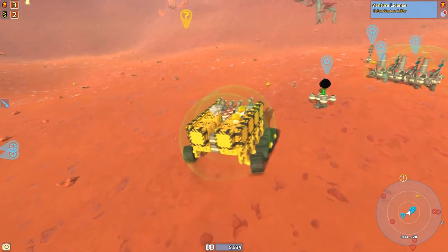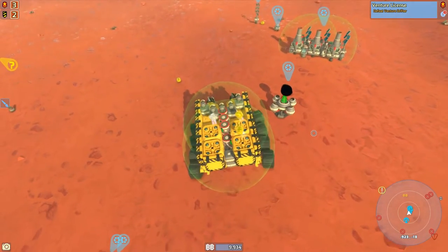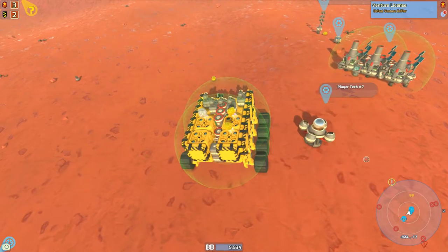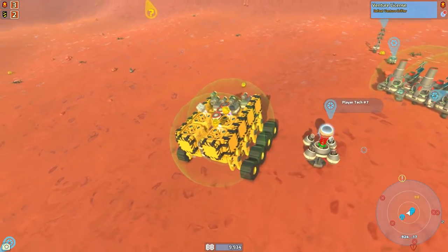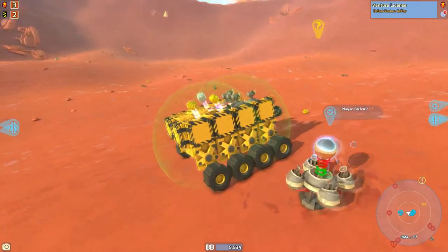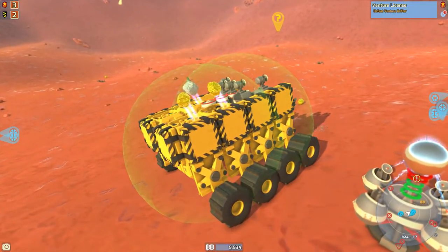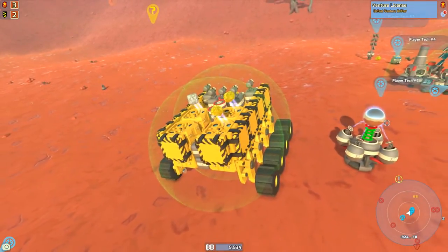I figured out how to open the inventory on this thing — we just press Tab. As long as it's powered up it'll work; if it's unpowered it won't. Once those little bars fill up and the item becomes active we can open our inventory. It has apparently an unlimited storage space, which is pretty cool.